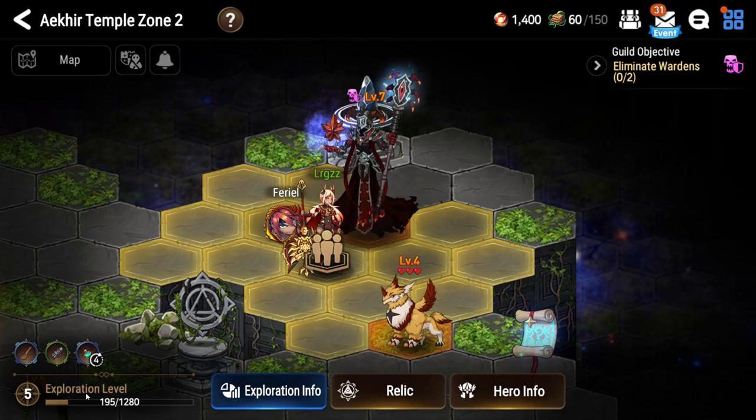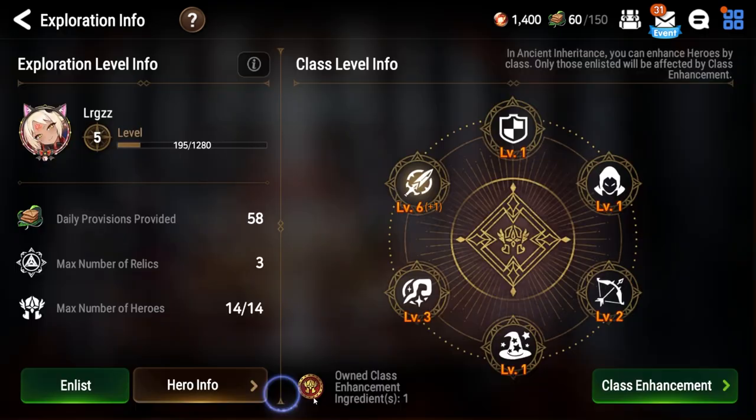As far as what to spend your XP on, this is the biggest first step to pay attention to. Down here is your exploration level, and each exploration level you get a class enhancement point. These class enhancement points are where all of your stats come from on your characters.